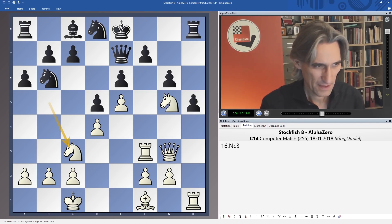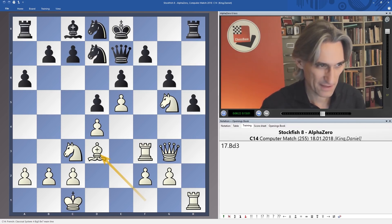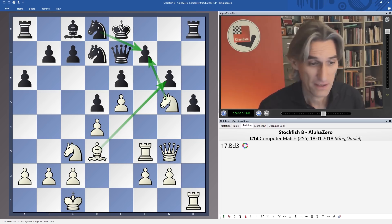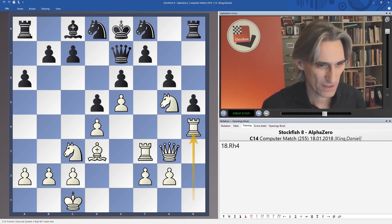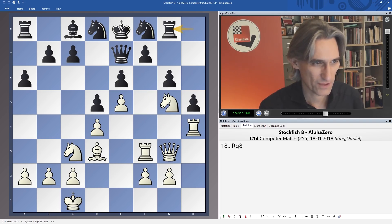Knight d7. Bishop d3 — things building up nicely. We're already starting to look at taking on f7. Bishop g6 — it's not really very complicated. White would just blast through with most of his pieces, and black simply doesn't have a defense. So Knight f8 to bolster g6 — but look at those pieces, it's just horrific. Rook h4 — where's this one going? Could be heading over to attack f7. So the rook comes to g8 in order to defend with Rook g7 — this is so ugly. And now unsurprisingly there are going to be ways through.